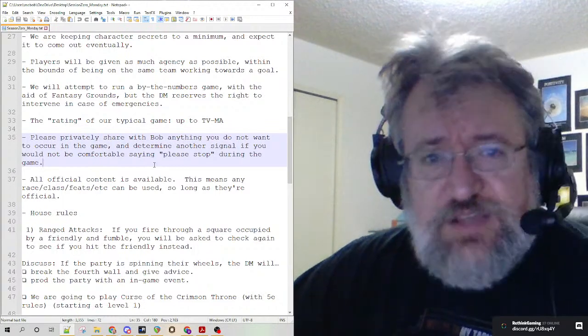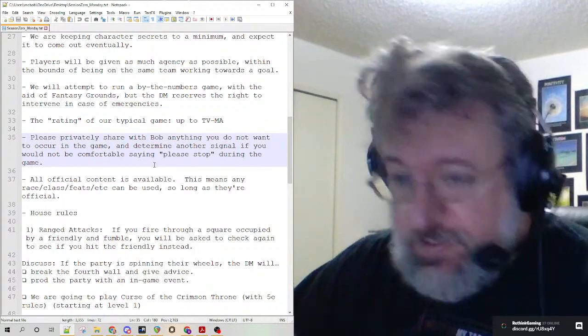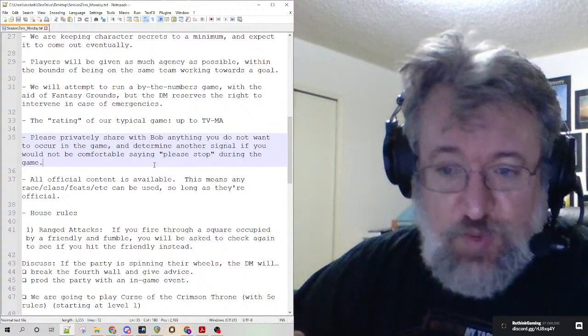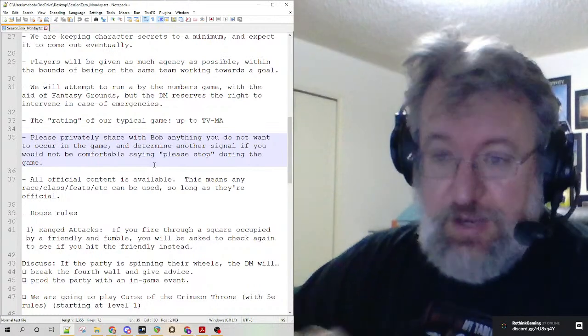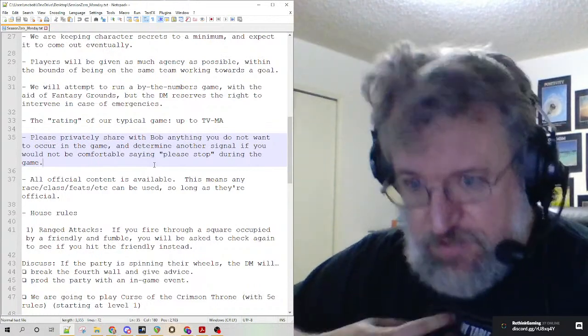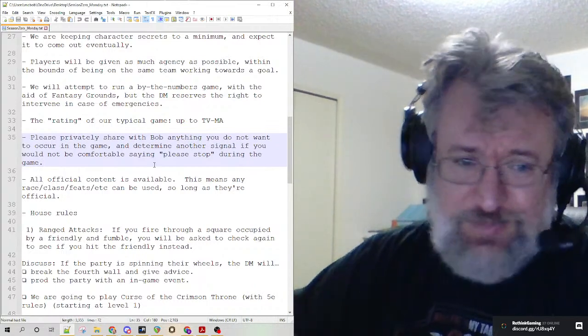We are not going to do lines and veils for the social contract, but I will take whispers. Whisper me on Discord, message me in some way, tell me something wasn't appropriate or made you uncomfortable — I don't care, I will fix it. I'll directly take on the responsibility to fix it. That way you can do it privately and nobody even knows you messaged me.